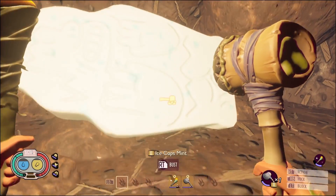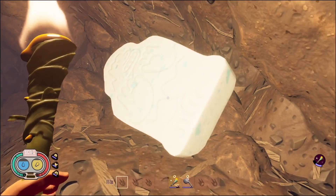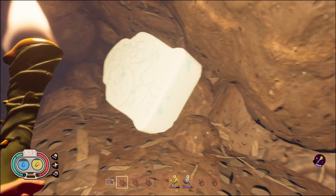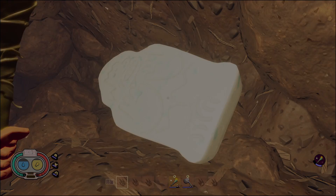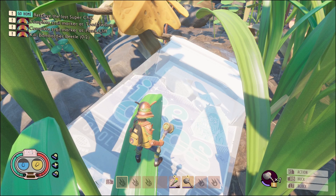This is an ice cap mint, and it's likely the first one that you will ever see in your grounded playthrough. It is found near the burgle chip in the red ant hill, and even though it is the first one you'll ever see, chances are you won't ever actually come down here to get this one. More likely, you will go here — to the ice cap mint's case located near the mysterious machine.